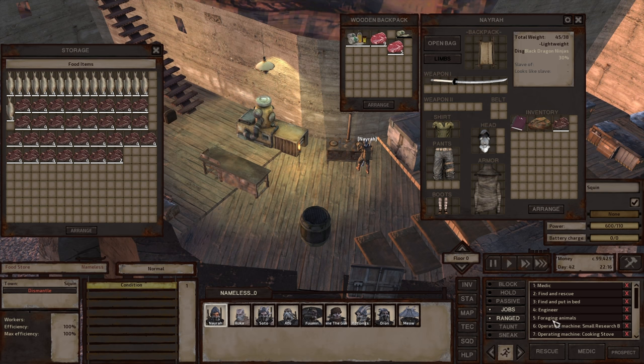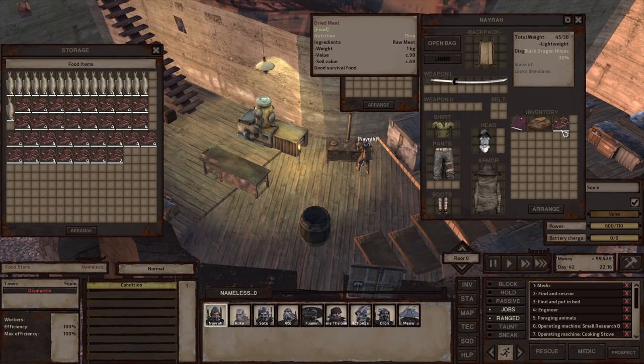I could set up hauling, but I don't have to because the food storage is next to the cooking stove. And because she's next to the cooking stove, she will automatically haul to the food storage.